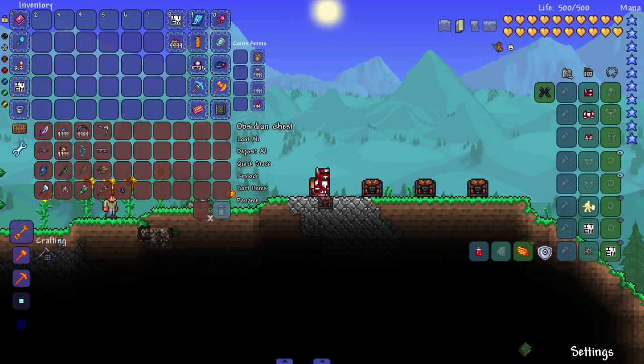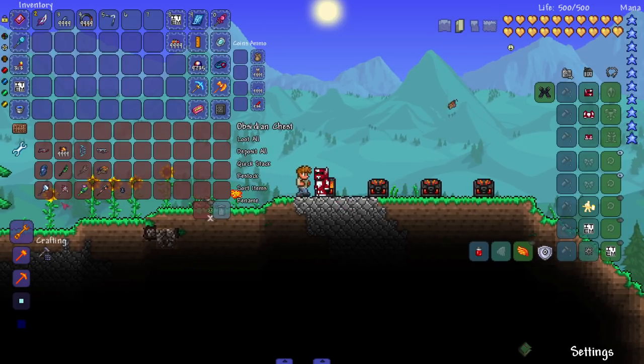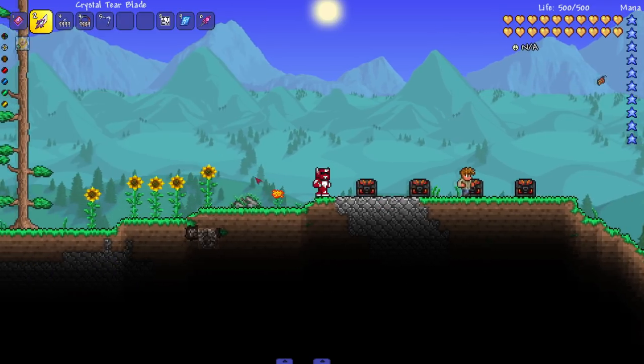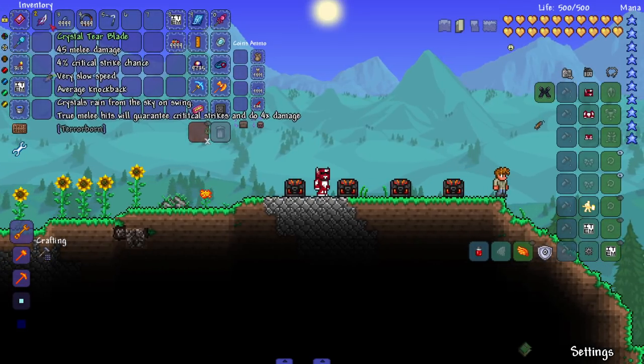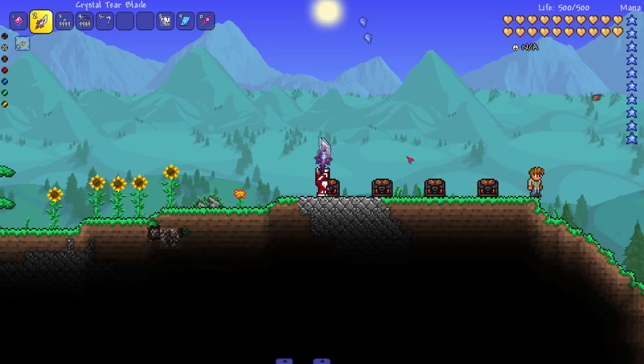I'm tired of seeing the slime - get out of here. So let's grab some weapons. We got four of each class, summoner has five. Starting with this crystal tier blade: crystals rain from the sky on swing, true melee hits will guarantee critical strikes and do four times damage. True melee - love to see it, even though this isn't a true melee because of this attack right here.